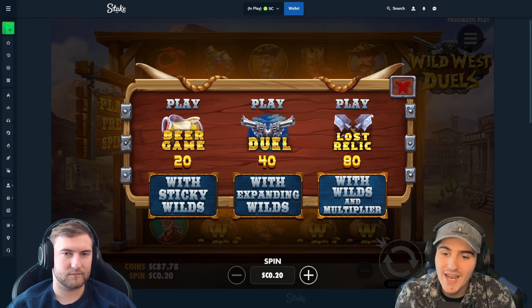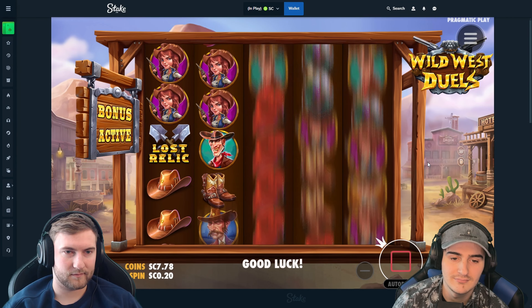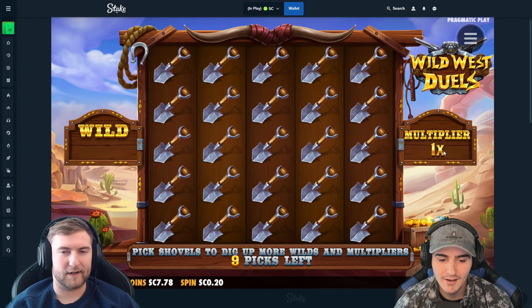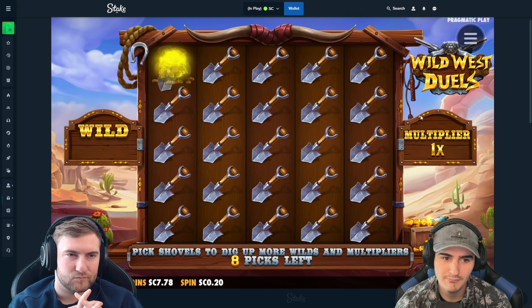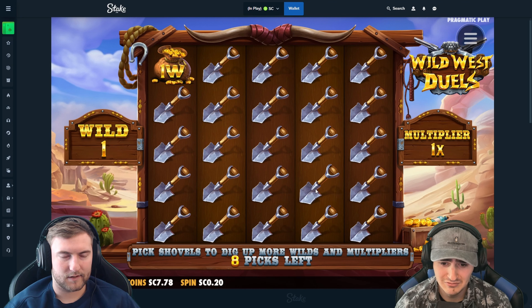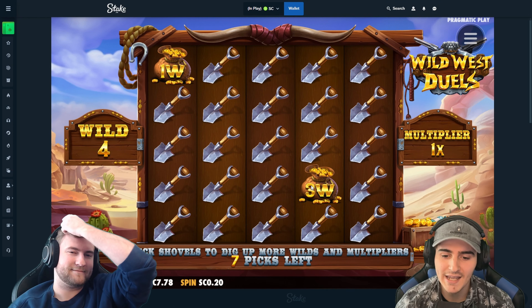All right, Lost Relics Shovels — $80. Let's hope for a big win here. All right, obviously we're gonna buy. What are we doing for shovels here? From the bottom right — up one, left one. All the way bottom right, yep this one. Nice, that's a good one — crazy coordinates to get there but good call.